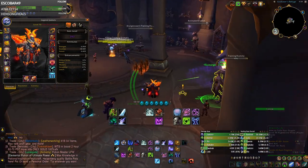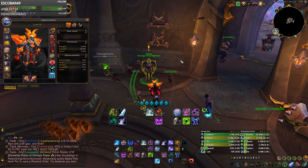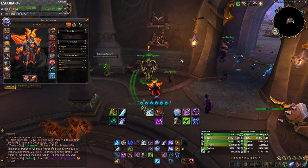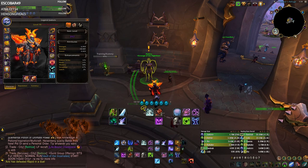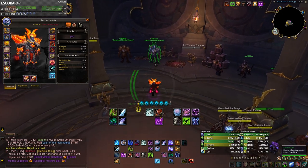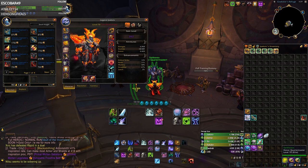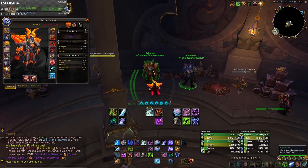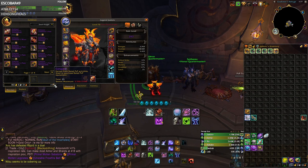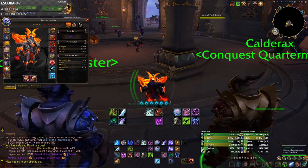Now when it comes to gearing up in Dragonflight, World of Warcraft made it extremely fast and simple — maybe the fastest it's ever been to get fully geared in PvP. First, get full Honor gear from Battlegrounds; I'd suggest just doing Epics. It's really quick — it takes around five hours to get full 411 PvP gear. After that, max out your Conquest from the Season Maximum by doing Solo Shuffles, Ranked Battlegrounds, or Arenas.